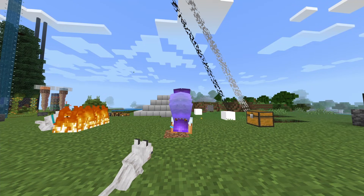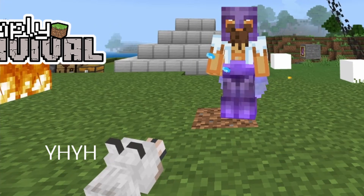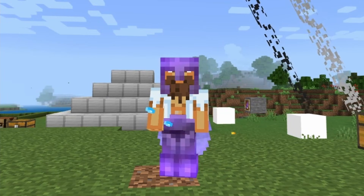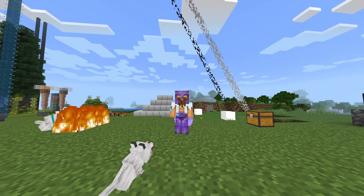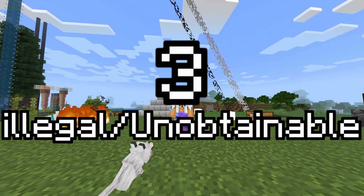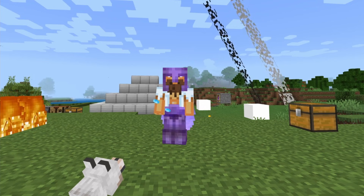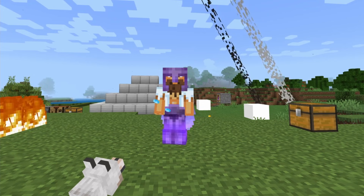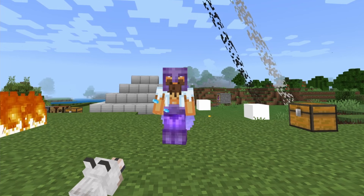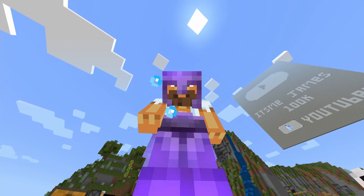Hello, it's me James, and welcome back to another episode of Simply Survival. This is the series where I like to show you tips, tricks, and tutorials, and of course we like to do this in complete survival. In today's video, I'm going to be showing you three very simple illegals slash unobtainables that you can get in your world literally right now. Because of the 1.18 update, things do change a little bit, so I'm going to go over what has changed. Some things have stayed the same. With that being said, let's jump straight into the video.